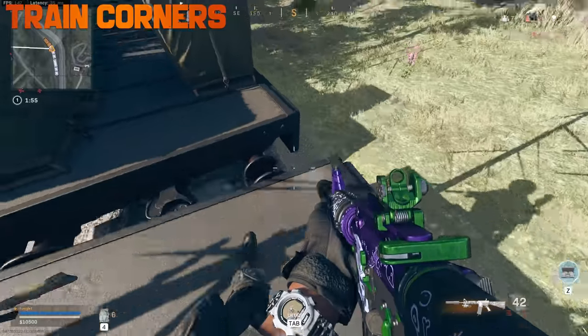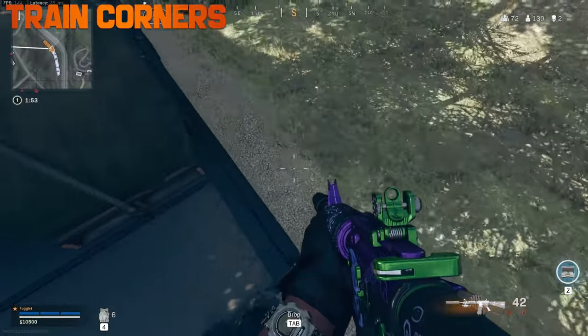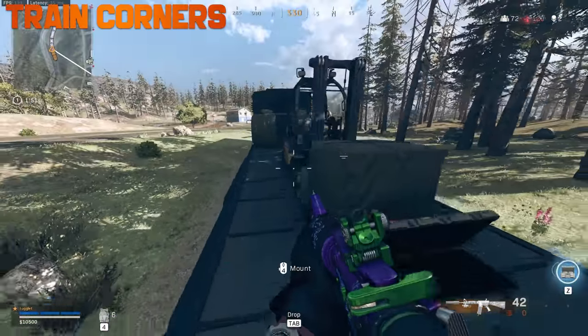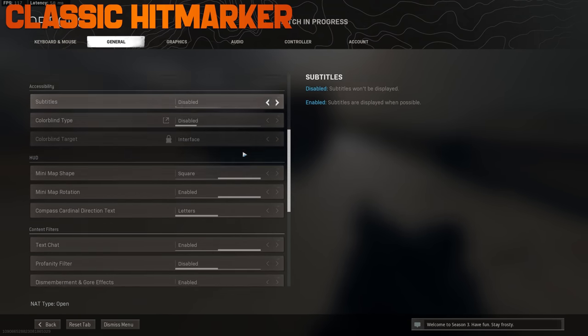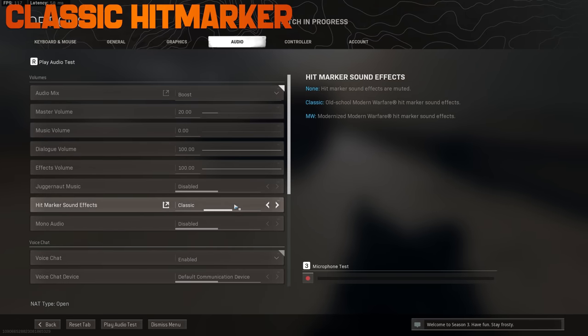Watch out for the corners on the train — when it takes those sharp turns you can get caught in between and get squished. If you prefer the classic Call of Duty hit marker sounds, there's an option in the audio section called 'Hit Marker Sound Effects.'